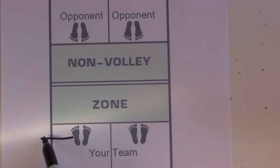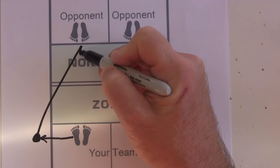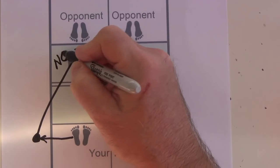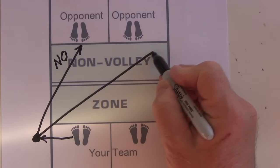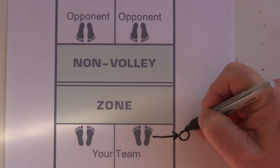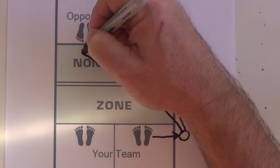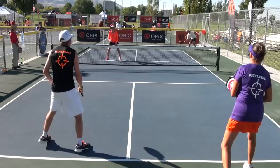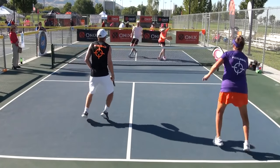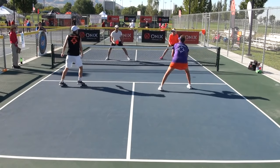Avoid hitting to the near opponent if you get drawn out of position beyond a sideline. If you are out of position, don't hit to the near opponent — instead, go cross-court. Watch how advanced players usually direct the ball to the three target locations just discussed.